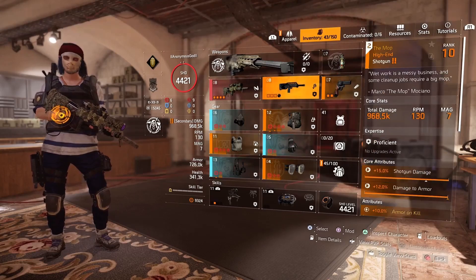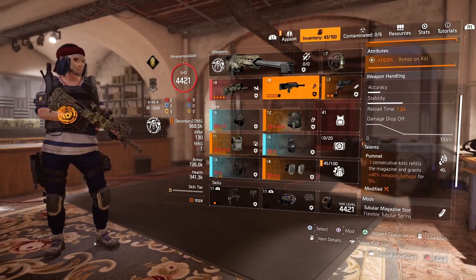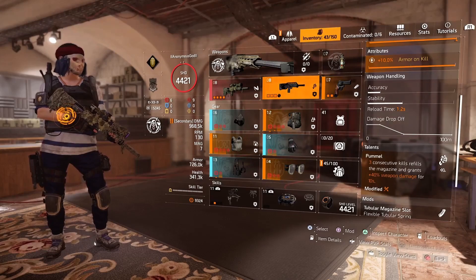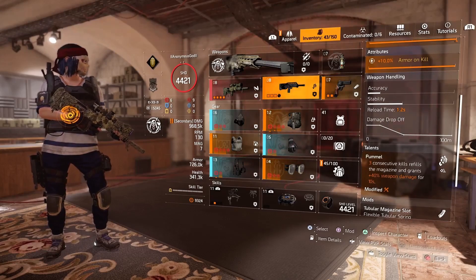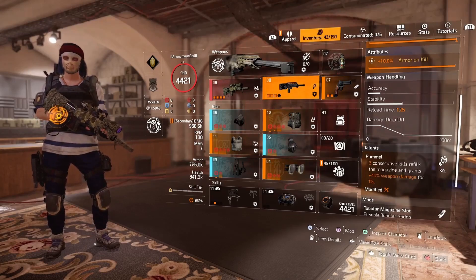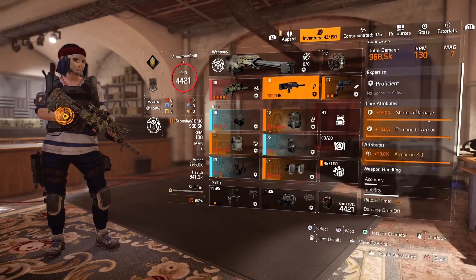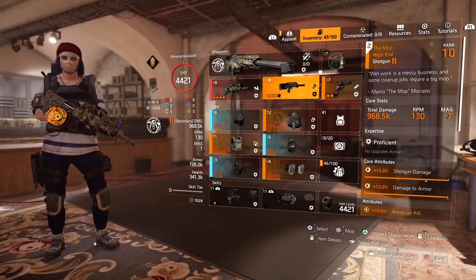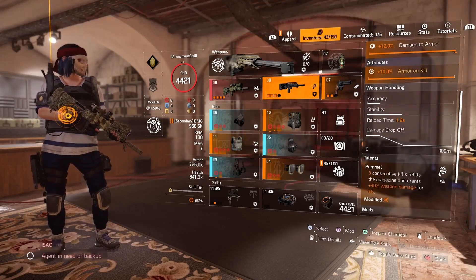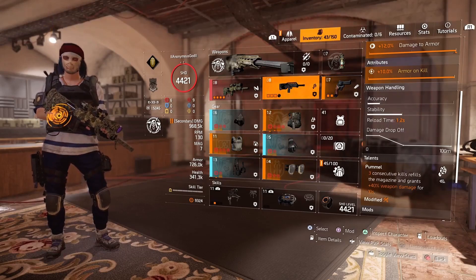For my secondary gun I have the MOB shotgun with armor on kill, and the talent is Pummel — three consecutive kills refill the magazine and grant 40% weapon damage for 10 seconds. I like to use this weapon in case I get pushed, and since you're not running Gunner, you don't get armor on kill otherwise. This gives me a bit more survivability. Also, Pummel is a pretty strong talent, so if you have Chain Killer active and do some headshots, you can chain your kills as well.